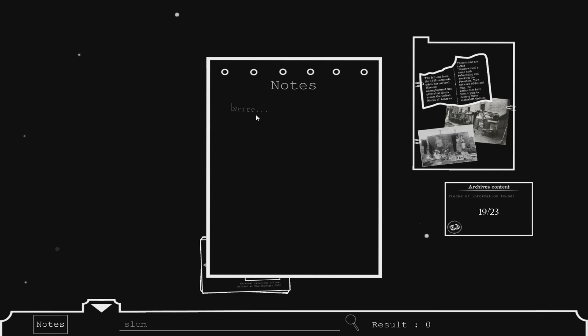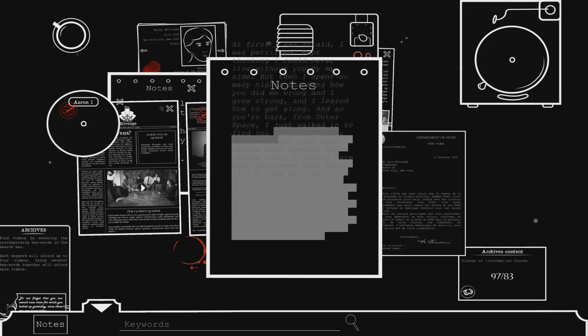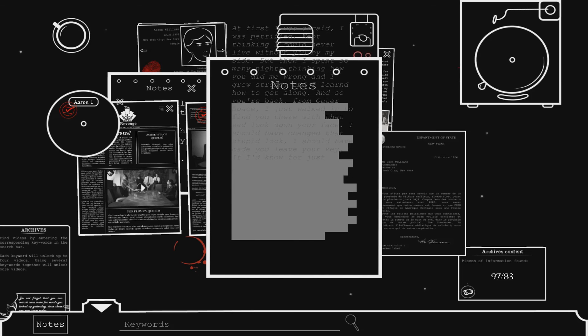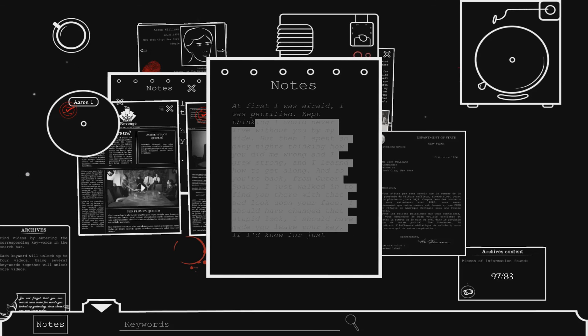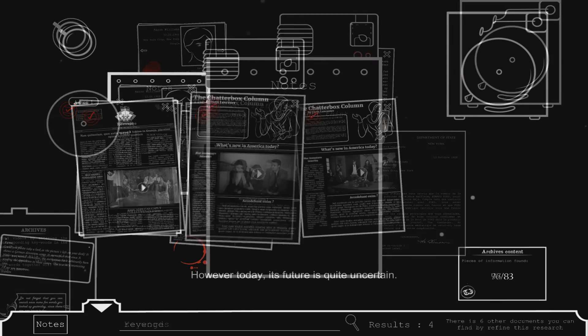To help the player keep track of what they've discovered so far, the game gives you access to a little notepad — emphasis on the little. There's only one small page you can write on. Once you've filled that page up, you have to either delete what you've written or break out a real notepad and pen. That's not a real problem since I've had to make my own notes for games in the past, but I do wish the notepad in the game was a lot more robust.